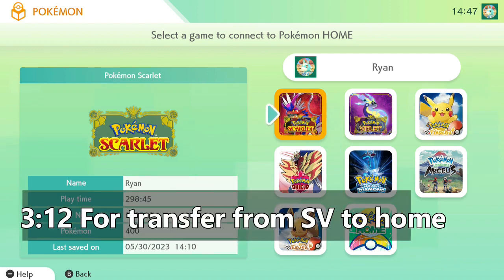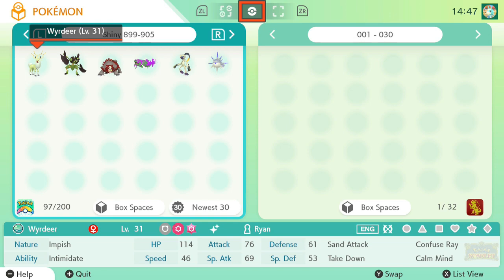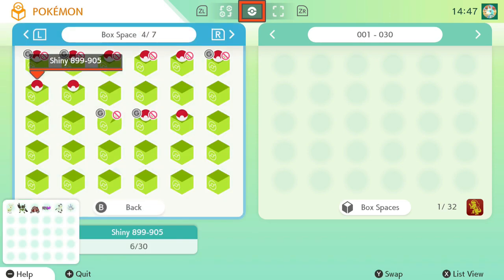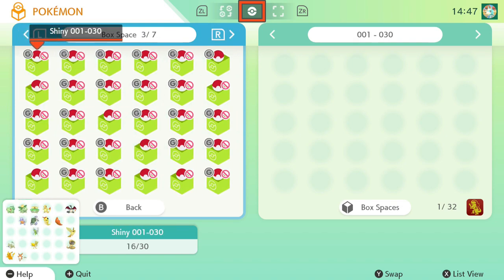To move from HOME to Scarlet and Violet, all you do is pick the game of your choice — obviously Scarlet or Violet. For the purpose of this tutorial I'm going to be using Scarlet as it's my main copy, and I'm going to use a Pokémon you cannot normally obtain just to show you it's done properly — a shiny Mewtwo from Pokémon Let's Go, which is my first shiny legendary.